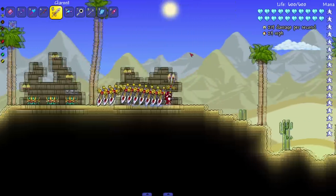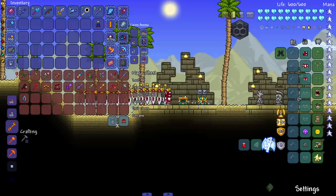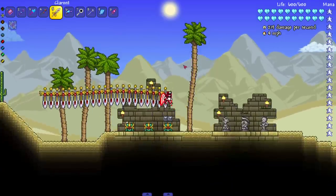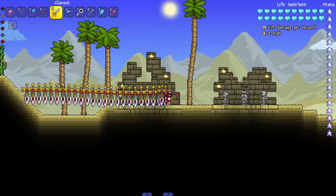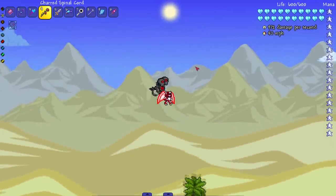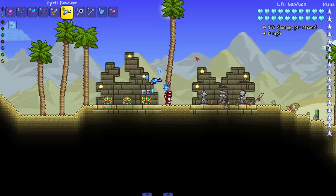Moving on to the next one — Clarence, sounds like a name. Let's summon a bunch of these. I'm assuming this is going to be the same as the sky slasher — a whole lot of swords. These ones don't look so stiff, though they're still pretty stiff and don't really move when I go up and down. They're off the screen — let's see them in action. Beautiful.